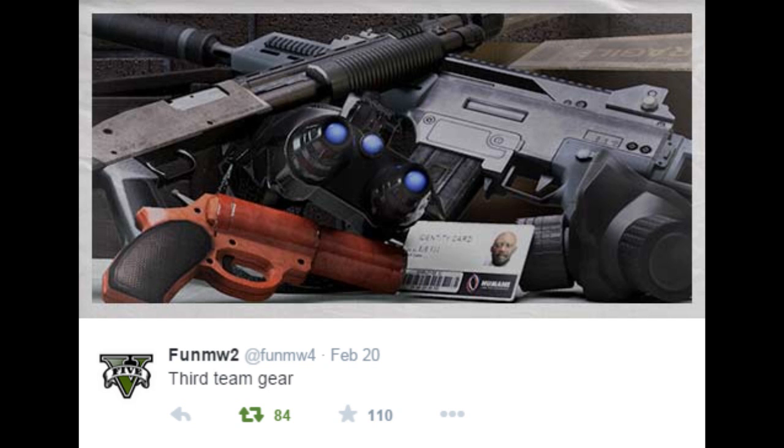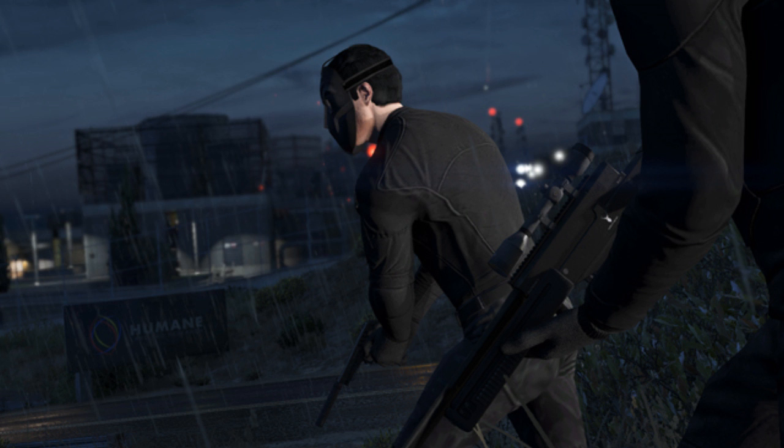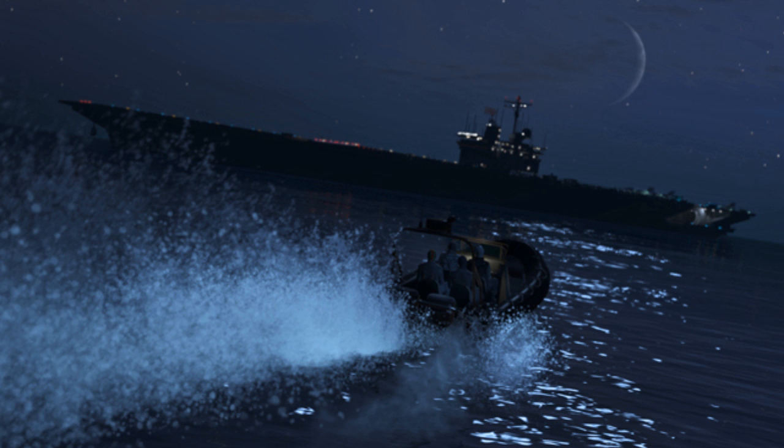Take note of this image — this is definitely the Humane Labs Heist image because we see night vision goggles, the flare gun, the weapons seen in the trailer clips from the Humane Labs, and also the Humane Labs card to actually get in the building. We can see at the bottom of that collection it's also matching up with the logo we can see in this image from Rockstar Games. We also notice that this may come into play with the Humane Labs Heist.